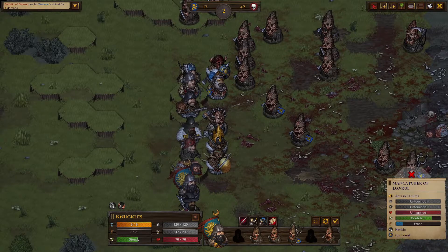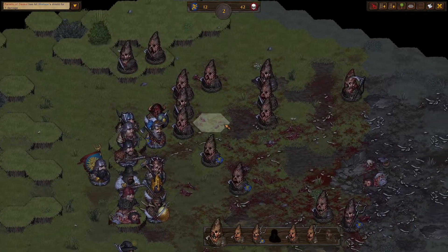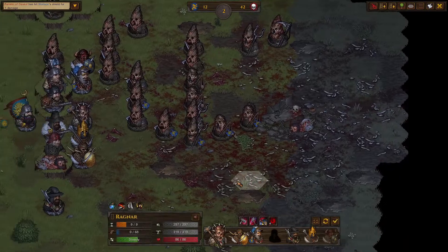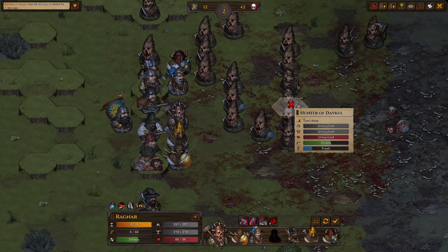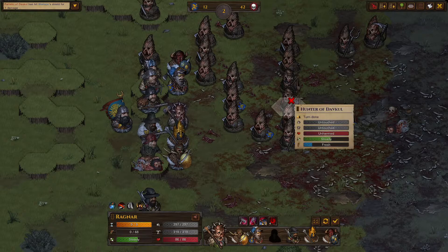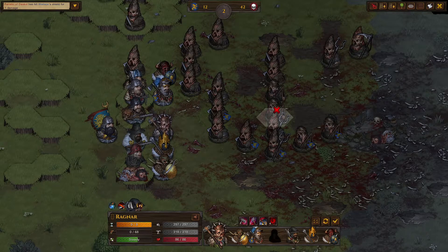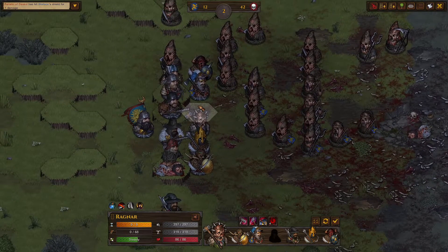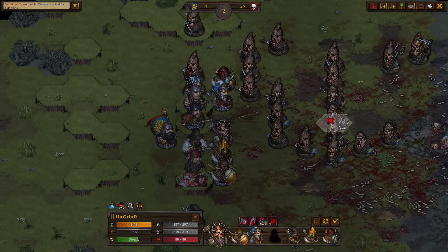That's why the mancatchers are particularly dangerous — it doesn't matter how good your tank is, if he's in a net he's gonna get wrecked. So gotta keep the tanks somewhat tight so that other people can help them. The hunters are not very strong. I thought they had Nimble — maybe it got removed in an update. They're carrying a new sling created by the mod: you can only throw once per turn but it deals more damage than regular slings. In my experience they can't hit the broad side of a barn, so I'm not very concerned about them.